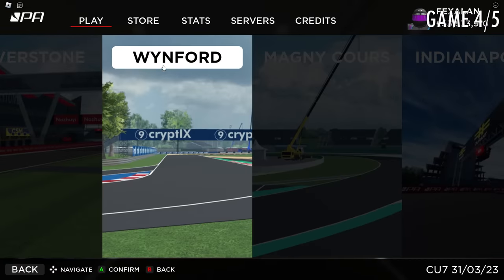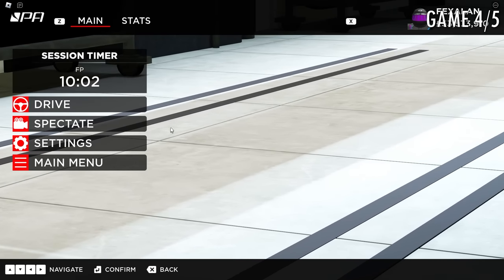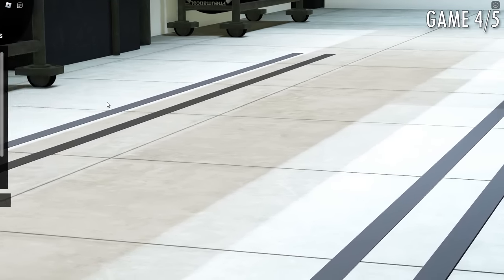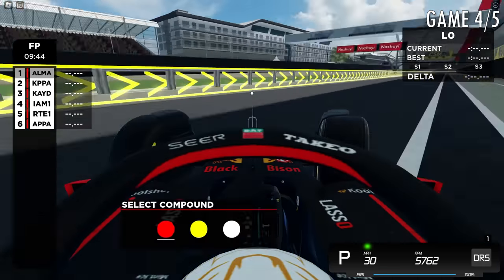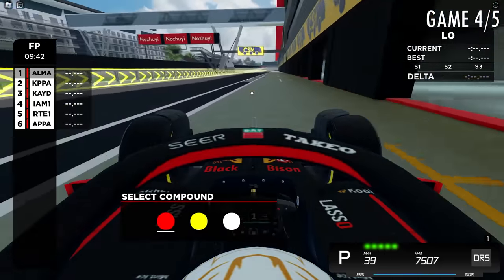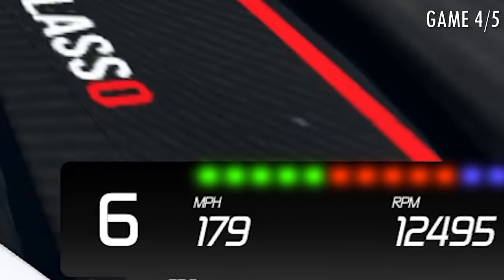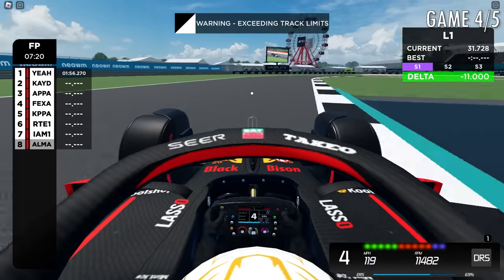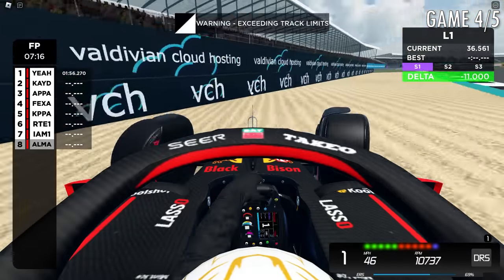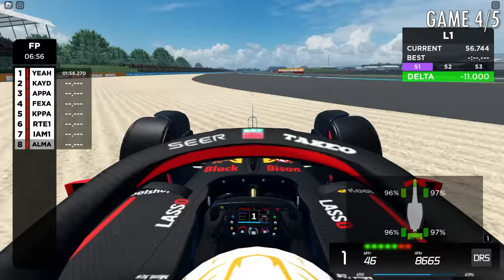Here we are in practice mode — the menus are super beautiful, super well made, and the car models look great. There are pit stops, and in the software menu you have DRS, ERS, hands on the steering wheel, tire compounds, and pit stop options. There's no weather yet though, but you do have car damage.